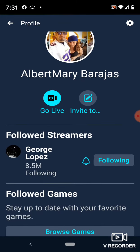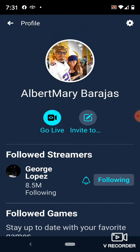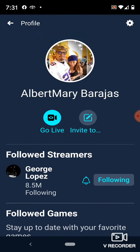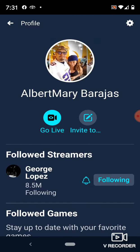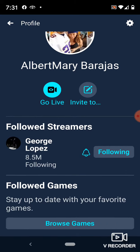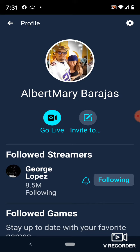You would sign into your Facebook account. Looks like George Lopez is following me — that's pretty cool. So on your Facebook account, you can either go live or invite people in. You can set up some parameters and just hit the live button here.